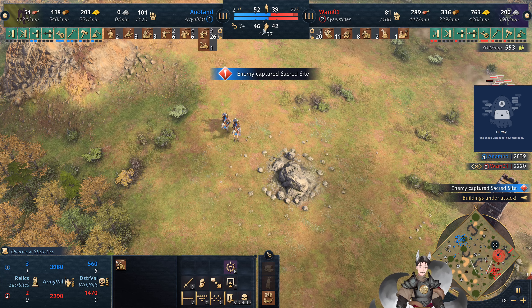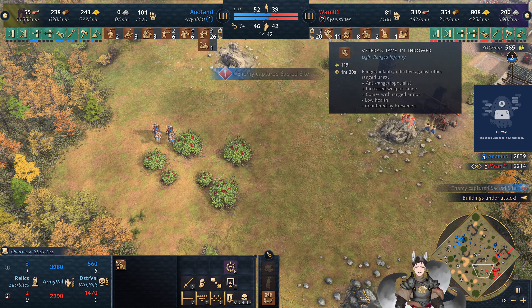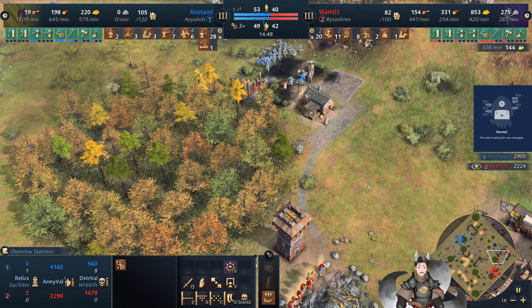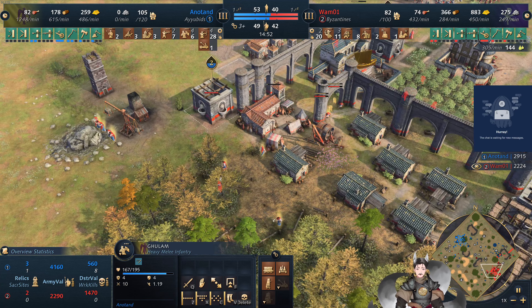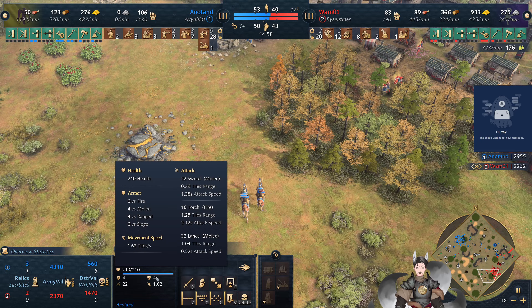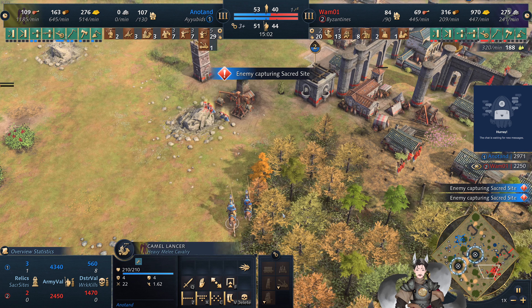Right now we've got an army of 46 versus 42. Got a good number of Javelin Throwers on the field — a very nice number. The Golden Horn Tower has not yet been pulling out the Castle Age unit, which would be Camel Riders. Camel Riders do have a bonus versus camels or cavalry and should be not half bad.